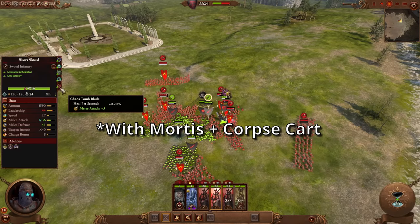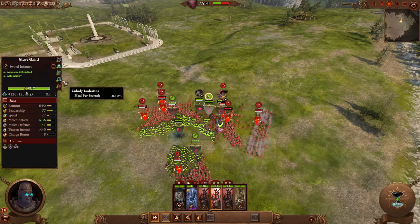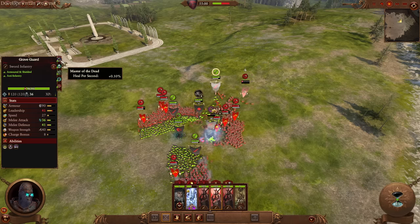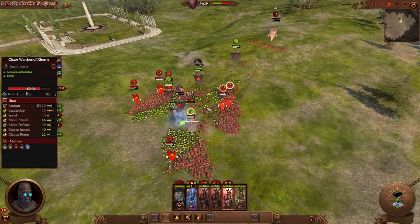Look at this — when Kemmler is in melee, these Graveguard have the Chaos Tomb Blade giving 0.2 healing per second, Unholy Lodestone at 0.1% per second, the Reliquary Binding another 0.1 per second, and Master of the Dead another 0.1 per second. This means all units, including Graveguard, will heal 1% HP every two seconds.